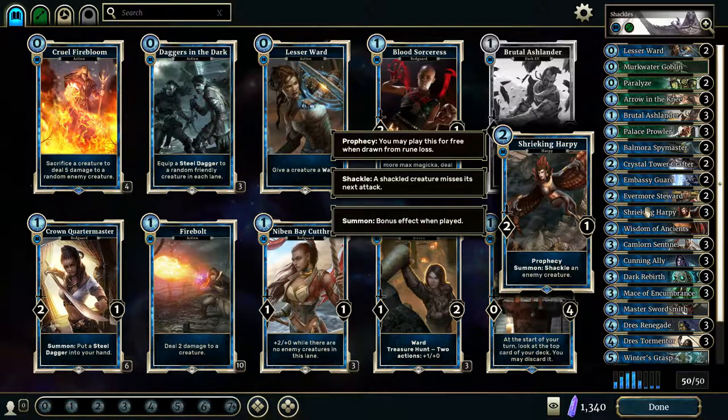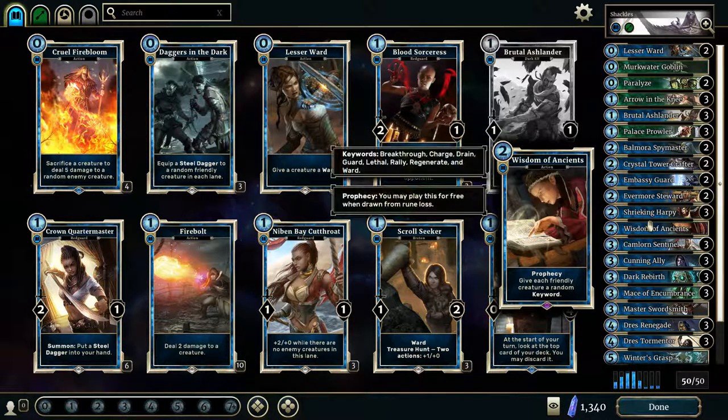Shrieking Harpy has that Shackle Upon Summon, which is really, really nice when paired with the Drez Tormentor. I try to save my Shrieking Harpies until I get a Drez Tormentor, and then you can drop all three on the same turn and wipe the opponent's board clear. Wisdom of the Ancients is just a nice Prophecy card — it gives each friendly creature a random keyword, so you can get Charge, Lethal, Ward, Breakthrough, Regenerate — all that kind of good stuff.